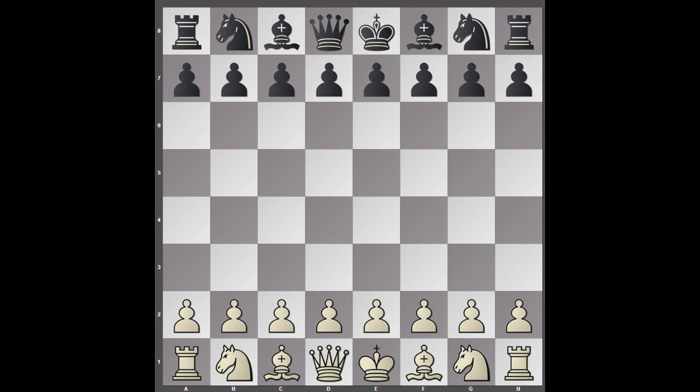Hi everyone. AlphaZero played many amazing games against Stockfish, but in this game it actually lost in just 22 moves. So here we have Stockfish as white and AlphaZero as black.